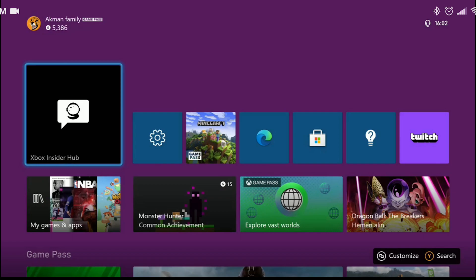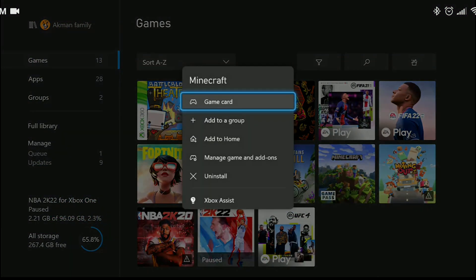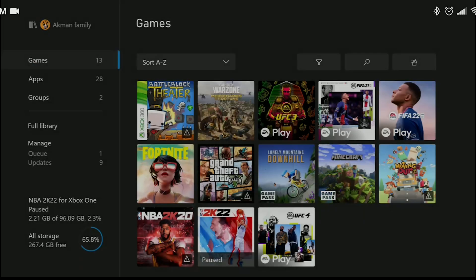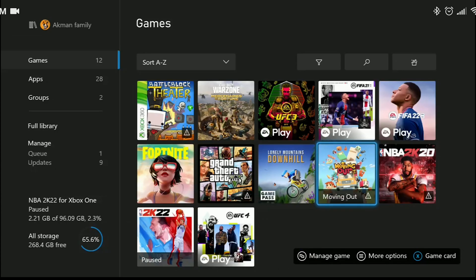Our third solution is to delete and reinstall Minecraft. But before you do that, you can try restarting your device. If restarting doesn't solve your problem, find Minecraft among your games and uninstall it. Remember, this process will also delete your saved game data. After deleting Minecraft, you can go to the Microsoft Store and download Minecraft again.